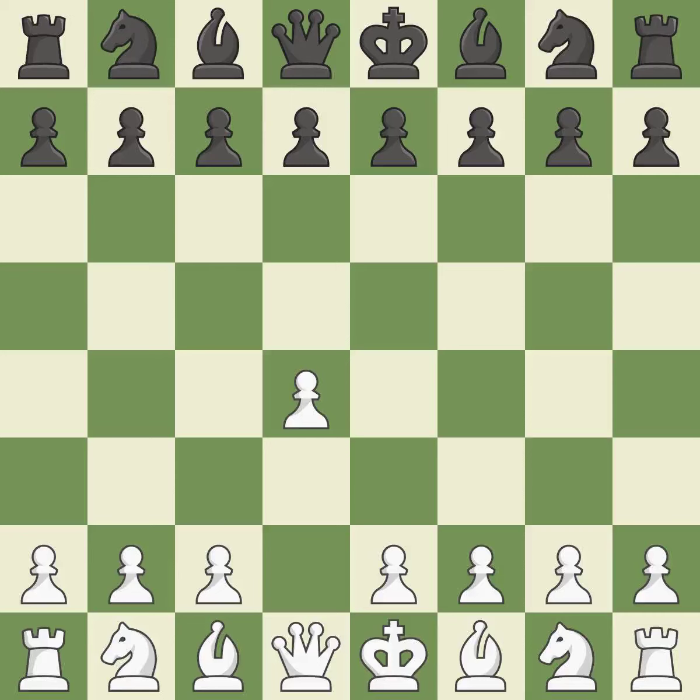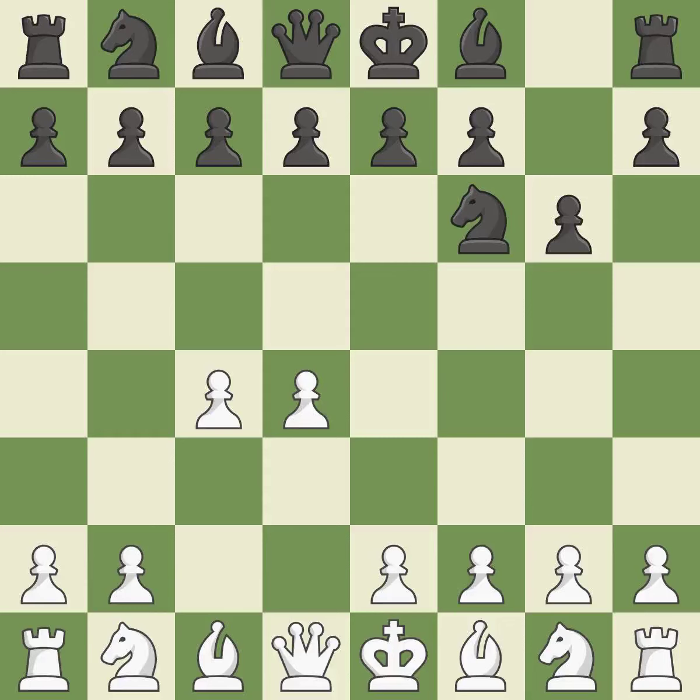Opening with the queen's pawn. The Indian game begins by controlling the important e4 square with the knight rather than a pawn. By taking control of the crucial d5 square and creating a space on which the knight can move to c3 without obstructing the c-pawn, the move c4 helps to create a strong center. With the help of the King's Indian defense, white can get ready to develop the bishop to g7 and create a powerful center that black will later try to damage.